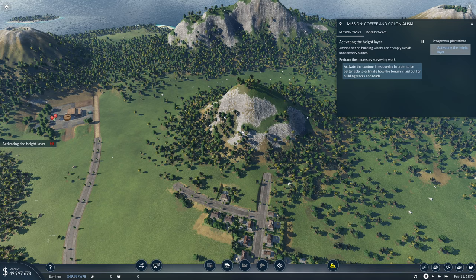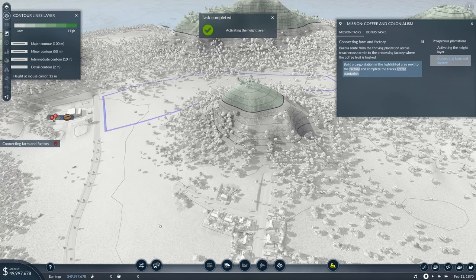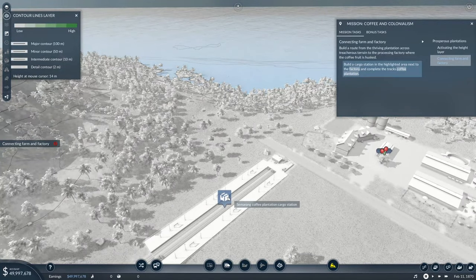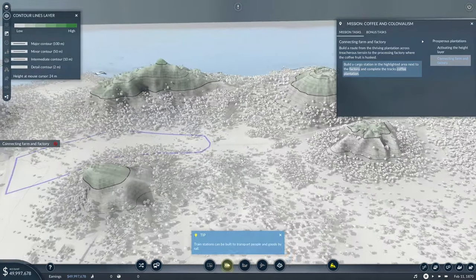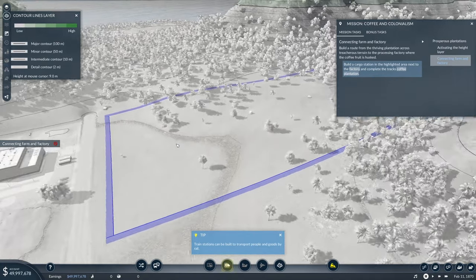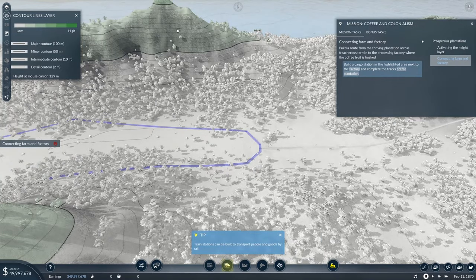Anyone set on building wisely and cheaply avoids unnecessary slopes — so we need to do some surveying. Building a route from the coffee plantation across treacherous terrain to the processing factory. The processing factory appears to be over here, with the coffee plantation cargo station on this side, and the processing centre all the way over here. We're going to need a train station on this side, following the terrain and avoiding contours.